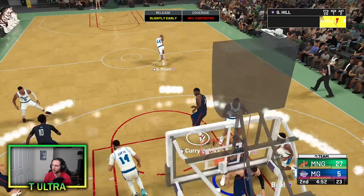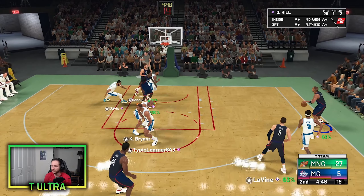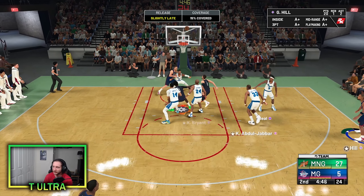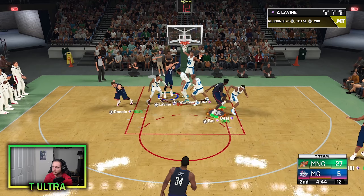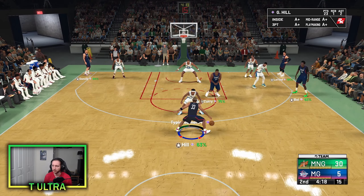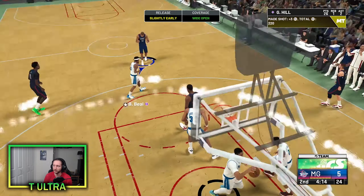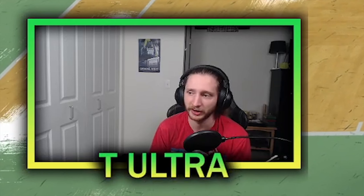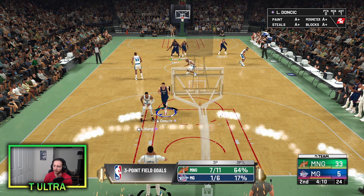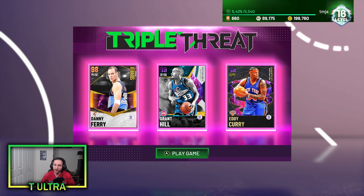Nice contest. Good board by Grant Hill. Up to Eddie Curry, there's Grant Hill. Stop-pop, it's a 15% contest — that one's off. Give it to him one more time and that's a green bean, let's go. He's not missing twice in a row. That's a little early but it doesn't matter, he's making everything right now. I think this guy's gone as well — yep, that's a GG. Alright, we're 2-0.